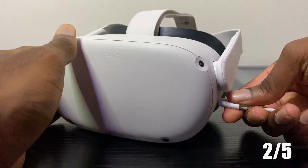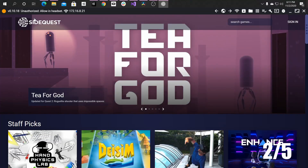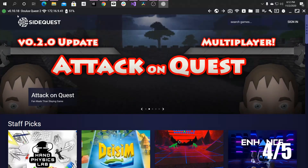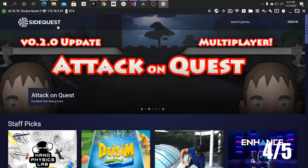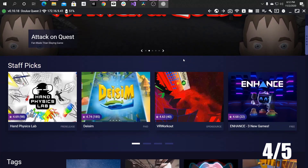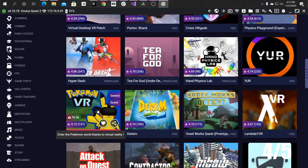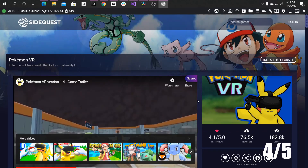Go ahead and plug in your headset. If this is your first time plugging it in, you'll see it unauthorized at the top. Just put your headset on and click Allow. Come back in and you should see your headset at the top. Once you see that, scroll on down. I'm going to show you how to install Pokemon VR, but this works the same for any of the other SideQuest apps here.